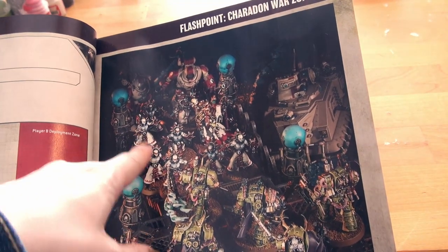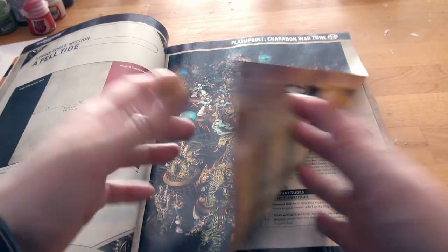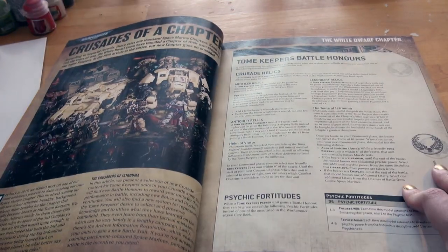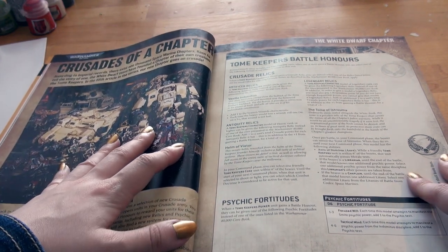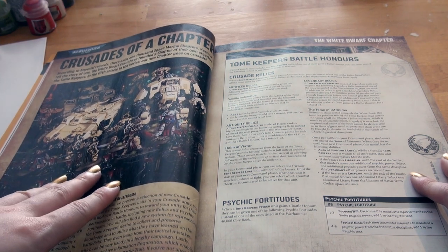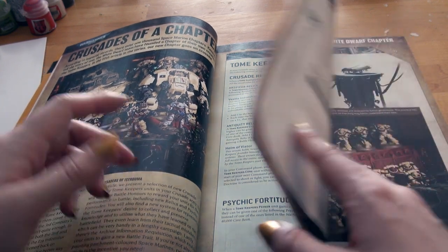I like those electro priests painted. Crusades of a Chapter: according to imperial records there exist one thousand Space Marine chapters. Keen to tell the story of one, the White Dwarf team have founded a chapter of their own creation — the Tome Keepers. In the fifth article in the series, our chapter goes on crusade.